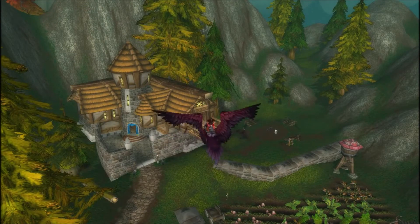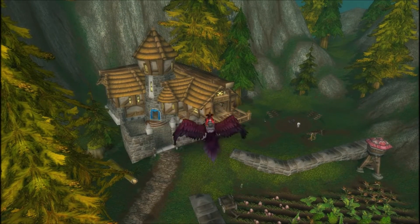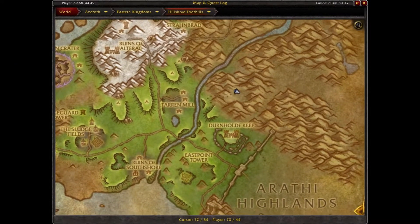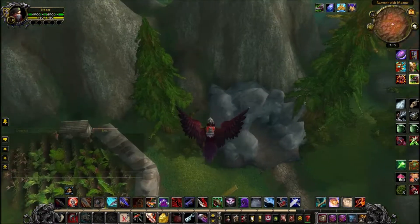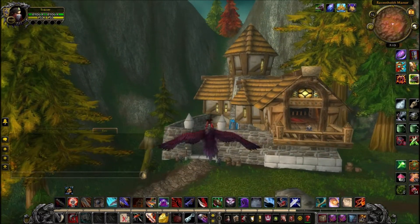You want to head to Ravenhold Manor. If you're not familiar with it, this is sort of the old hidden hub for some of the rogues — there's a faction here for Ravenhold. It's just sort of the coolest place I imagined a rogue class order hall would have been before they announced it to be in the Underbelly in Dalaran. You want to get here in Hillsbrad Foothills.